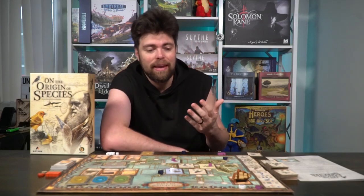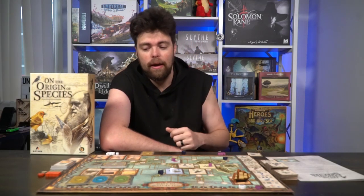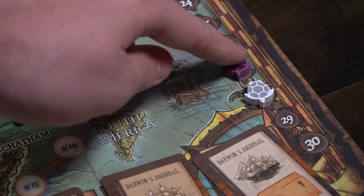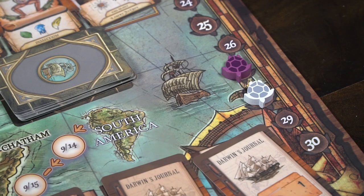At the end, hit the final space, calculate the books you have as well as all the different tiles you have. You've already scored for the different species and cards on the board as you moved along. Whoever has the most points is the winner. That's On the Origin of Species.